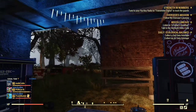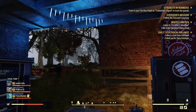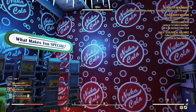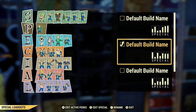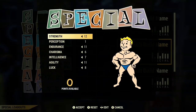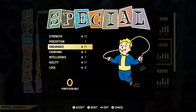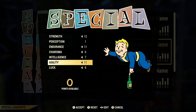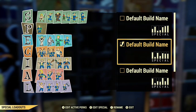Hey fellow vault dwellers! In today's video I'm going to show you guys a two-handed bloodied melee build. Let's get into this. Go to the punch card machine — I'm on my build so we're going to do the edit special. Your strength is 12, perception 1, endurance 11, charisma 6, intelligence 7, agility 11, luck 8.